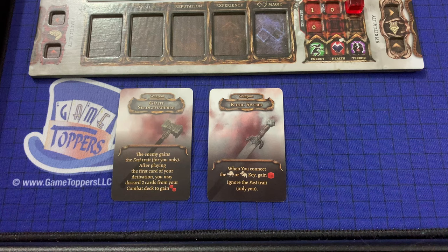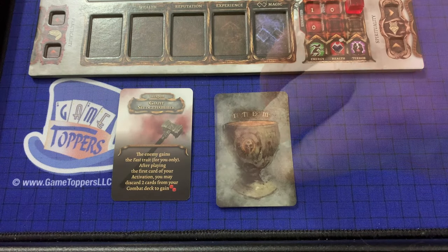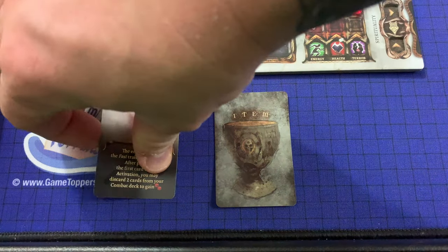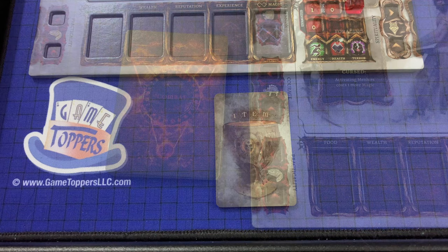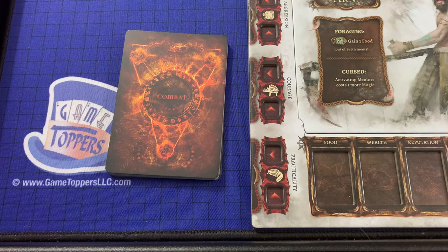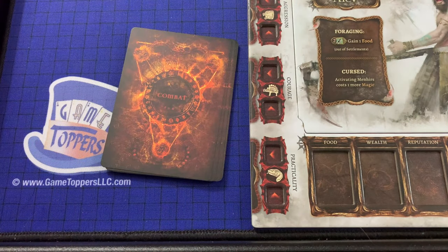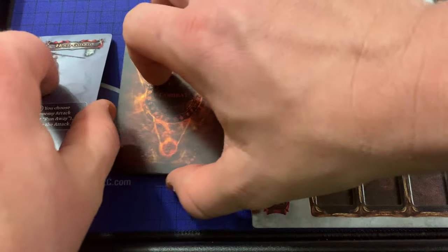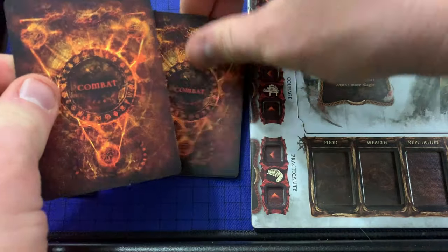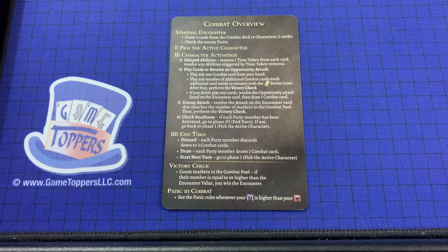Next, all party members make sure they're not using more than one item with each of the following keywords: Weapon, Shield, Armor, Companion, and Relic. As you can see here, there are two weapons currently face up for our character — make sure any inactive items are turned face down. If the player decides simply not to use an active item, they should set it aside, because once they've entered combat they cannot change that decision. Once players have confirmed their equipment, each party member draws three cards from their combat deck. In a four-player game, only two cards would be drawn. If the player does not like their starting hand, they may discard it and draw a new hand with one fewer card. This may be repeated until the player draws a hand of only one card.